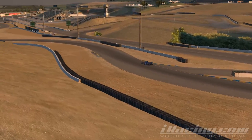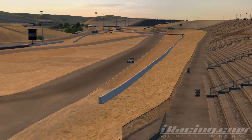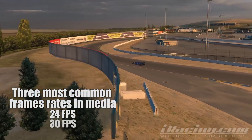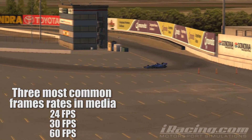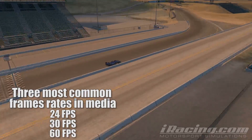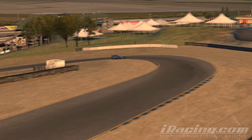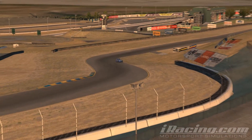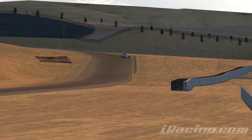I decided to test out a few different framerates and explore why a lower framerate is more difficult to drive with. For this video, I tested the three most common framerates in media: 24, 30, and 60 frames per second. I included 24 fps because we commonly see it in movies, but not in sim racing. I fired up iRacing, which has the ability to lock down a framerate steadily, and hit the track in the IndyCar at Sonoma Raceway — one of my most proficient combos — at 24 frames per second.